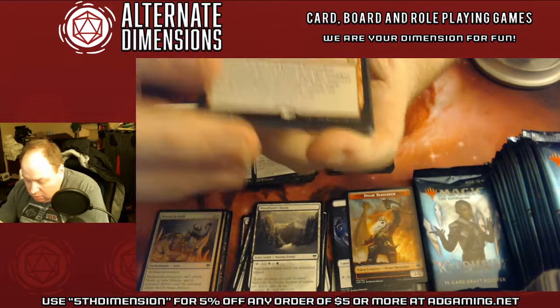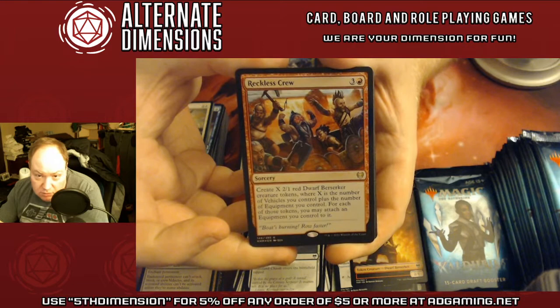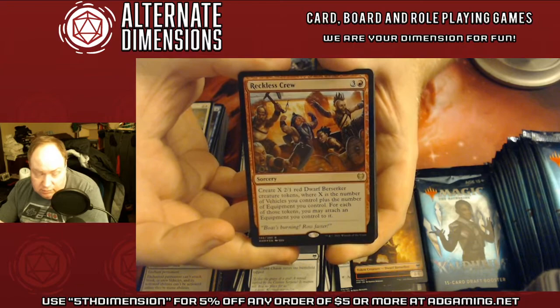Black Green Snow Dual. Looks like a first — Reckless Crew is our rare. A bunch of 2/1 Dwarf Berserkers, where the excess number of vehicles plus the number of equipment determines how many tokens you get. For each of those tokens, you may attach an equipment to it. So for four mana, you get to do a lot based on your deck building.